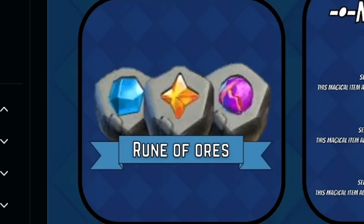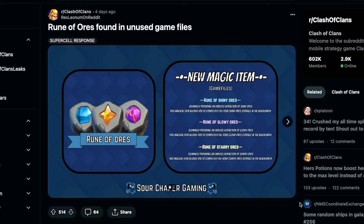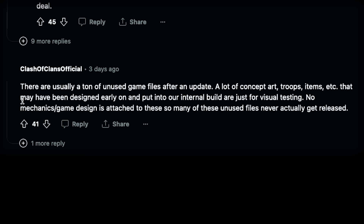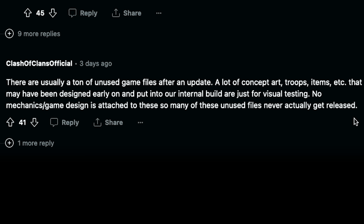Pictures of those runes have been seen on YouTube and Reddit, but is it legit? Here's what the CoC official had to say: there are usually a ton of unused game files after an update — concept art, troops, items — that may have been designed early on and placed in the internal build just for visual testing, with no mechanics or game design attached. Many of these never get released. And by the way, this is a fake leak — these don't exist, we never made these.